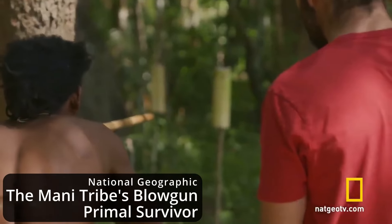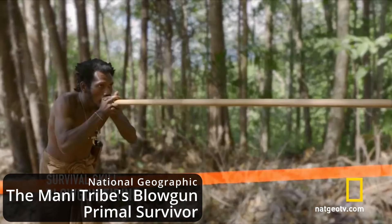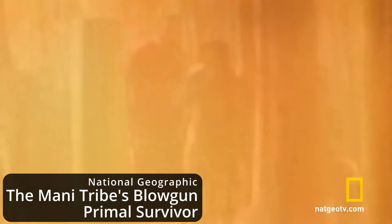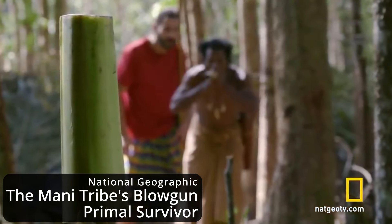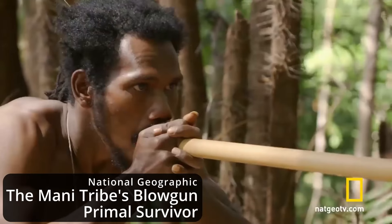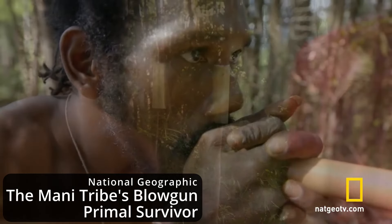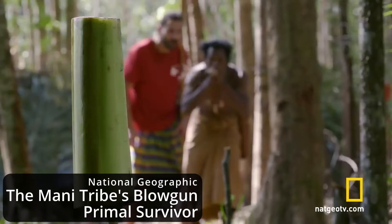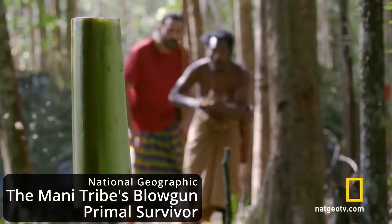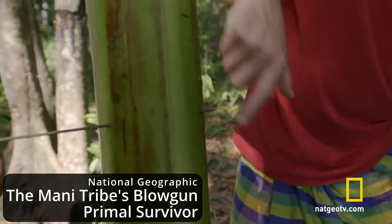Outside of Europe, indigenous peoples of Asia, Africa, and Central and South America used the blowgun — a ranged weapon that uses a person's air to blow a dart through a wooden tube. While the strength of the shot was reliant on the lung capacity of the user, the true deadliness of these darts came from being dipped in poison, which would infect the target when struck.